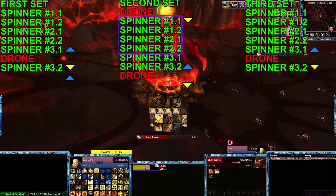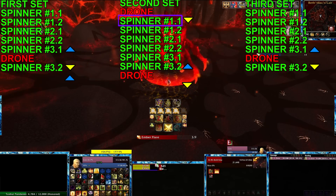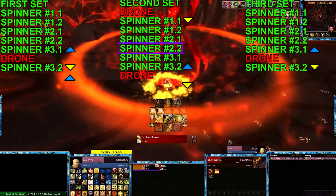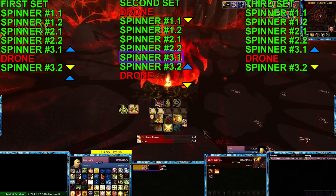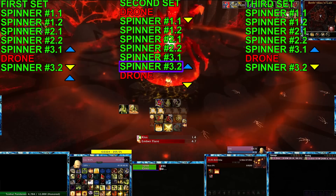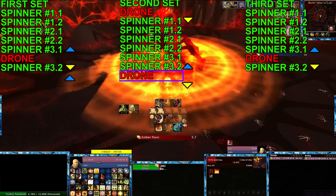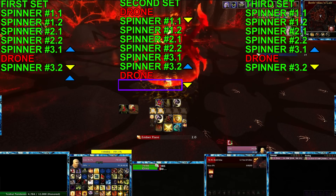So then you'll go down and you'll have four to deal with at that time. You'll want to have tracked which one spawned first and taunt them in that order. And at some point you're going to have to bubble. But when you have taunted the last spinner, you're going to want to take a web right back up. Wait for a drone to spawn and then come back down for the next set.